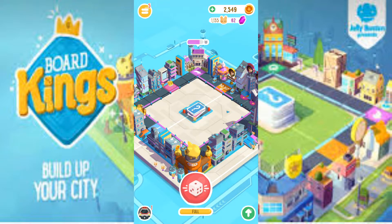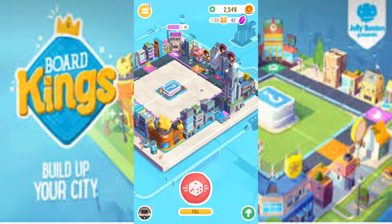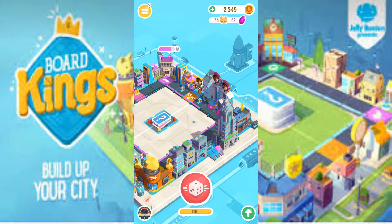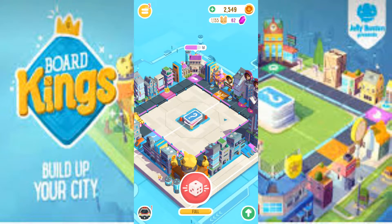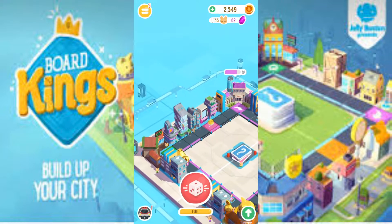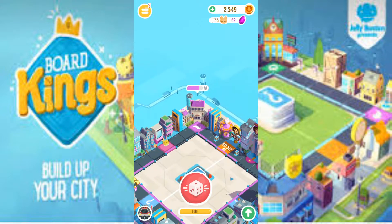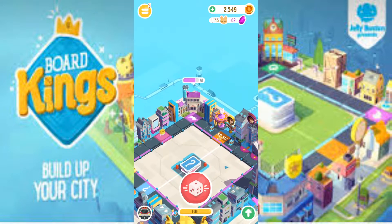Hey guys and welcome to Board Kings. This is a game where you play on a similar board like Monopoly and you can go around by throwing dice and collecting money. There are two question marks where you can take a card. You can also land on steal, where it says 50,517, and the pink one with the little box and question mark is a little prize thing you can get for free if you land on it, otherwise it costs 30 gems. The purple one with the arrow is to collect gems.